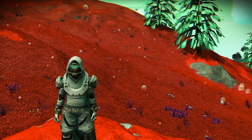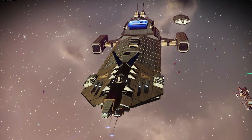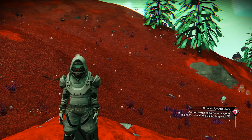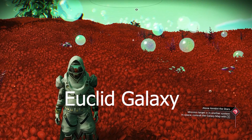Hey guys, in this video I will show you 10 locations for 10 amazing system freighters, and I will show you how to get system freighter S-class without reloading auto save. All the system freighters are inside the Euclid galaxy.